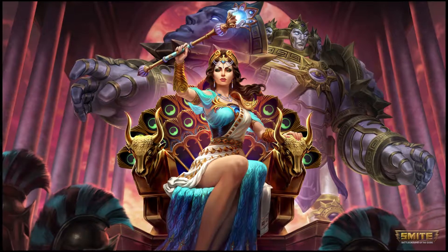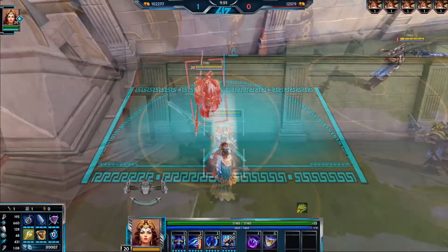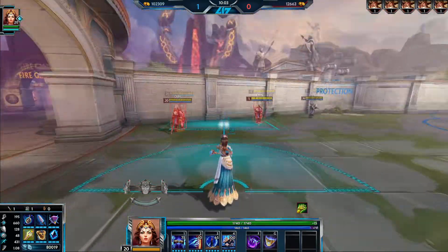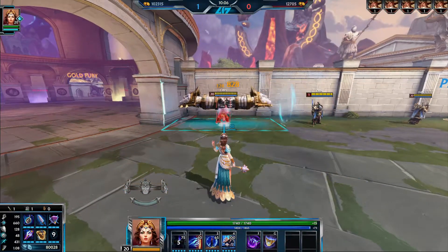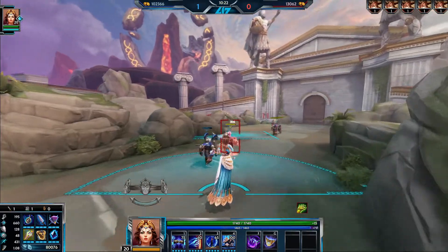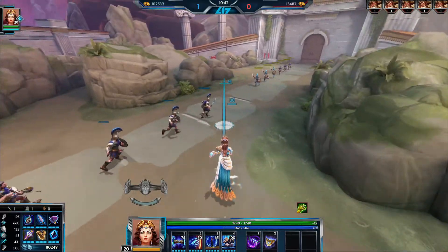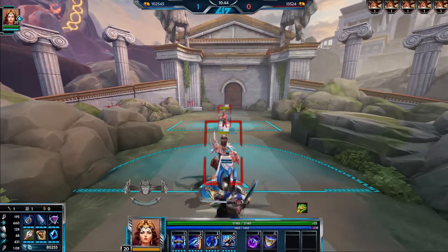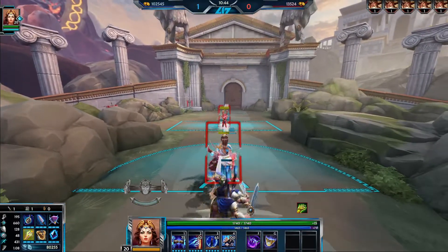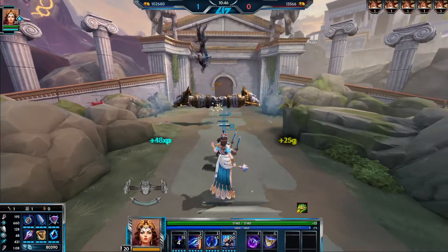Let's talk about Hera's first ability. Hera creates a small damaging cone in front of herself, then summons a large damaging rectangle AoE at a position of her choosing, which deals heavy damage once after a short windup, dealing bonus damage if both fists collide with the same enemy. Any minions caught in the initial AoE cone are flung into wherever the large rectangle AoE lies, and the rectangle AoE fires in timing with their arrival into it. To clear waves, all you have to do is set the rectangle on the archers and position yourself with the melee minions to catch them with the cone AoE, trapping the entire wave in one fell swoop.